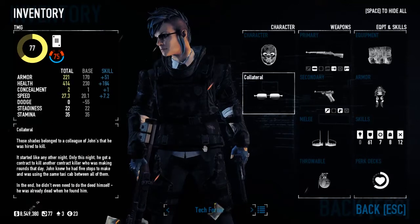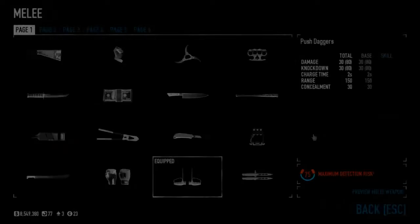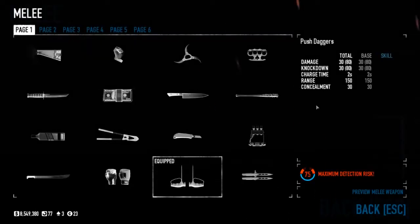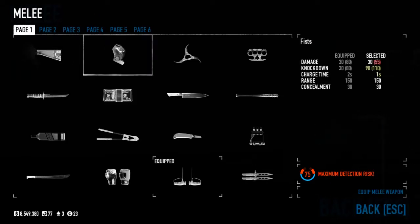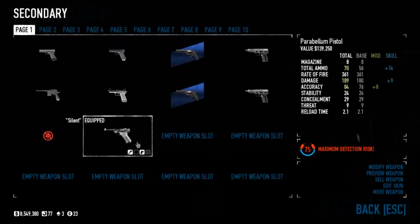They're actually very good weapons, minus the melees. For the melee, you get the new push daggers, which have 30 damage, 30 knockdown, a charge time of 2 seconds, a range of 150, and a concealment of 30. So in reality, it's just as useful as a weapon bot.